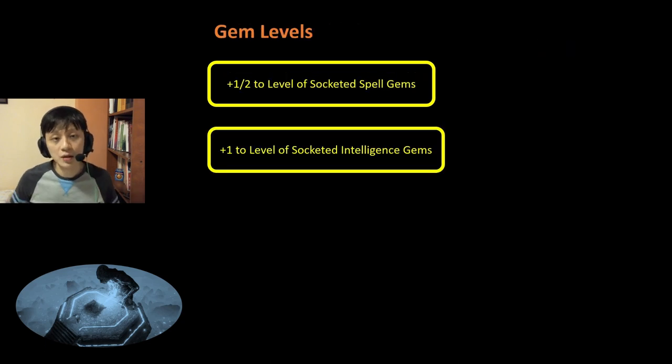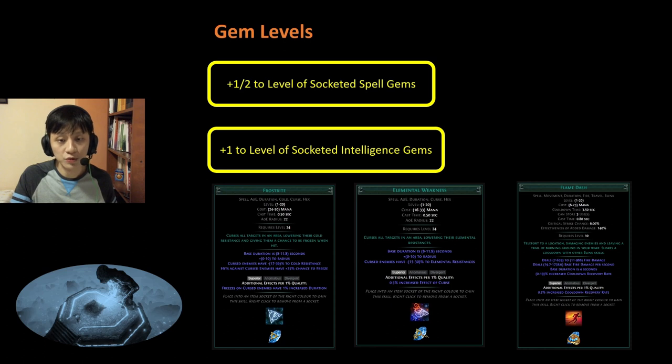Next, we have Gem Levels. It comes in the form of 1-2 levels of Socketed Spell Gems, or plus-1 level of Socketed Intelligence Gems. What gems would you put with this node? You would want Frostbite, Elemental Weakness, and Flame Dash. Frostbite and Elemental Weakness will increase the effectiveness of your curses, and Flame Dash will reduce its cooldown. Overall I think this is an A tier.